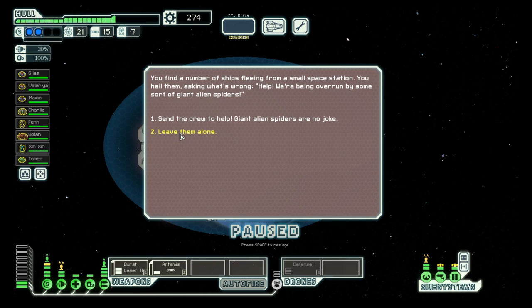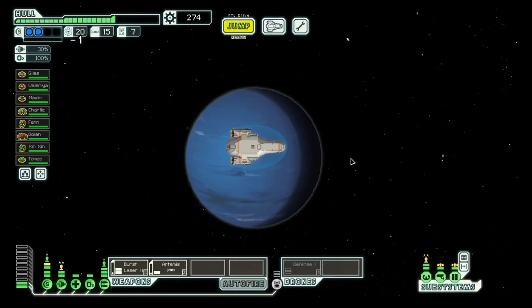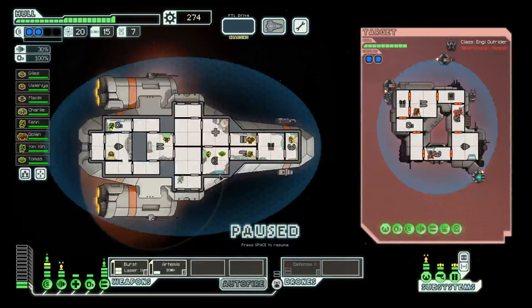Giant spiders? No thank you. Then we need to head over here — it's the best way. Side with the fugitive and fight the Engie ship. There we could get another Mantis, but we already have a full crew complement, so we will offer them up for a bounty.